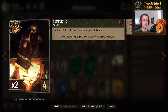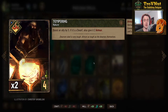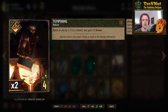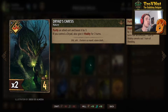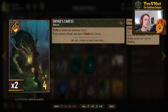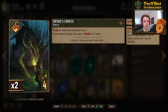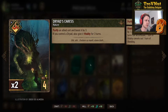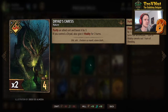Then we have double Tempering, a nature card that boosts an ally by five and if it's a dwarf also gives it two armor. We barely have any dwarves — there's only one in a deck like this, Gort — so usually it's just going to be a five-point boost. Then we have one Dryad's Caress giving a purify option: a nature card that purifies an allied unit and boosts it by three. If you also have a Dryad on the field — either the Brocculon Sentinels or Fav — you also give that unit vitality for three turns. So that's six points, a purify, and it counts as a special card for Gort.